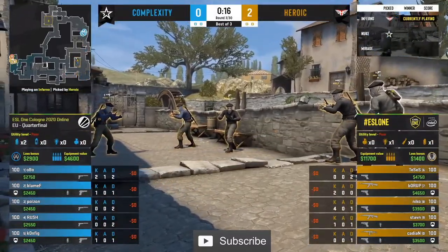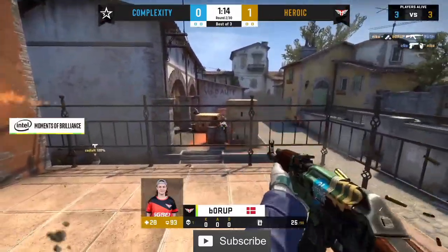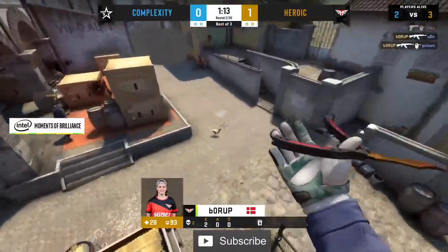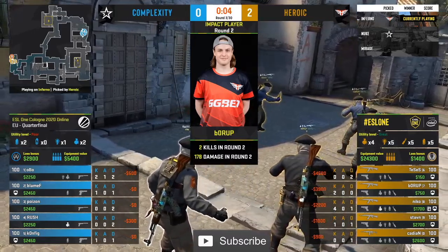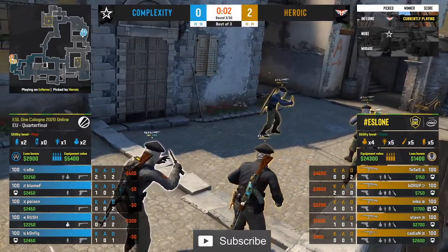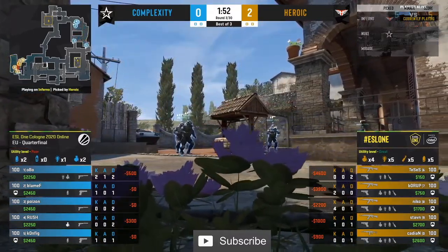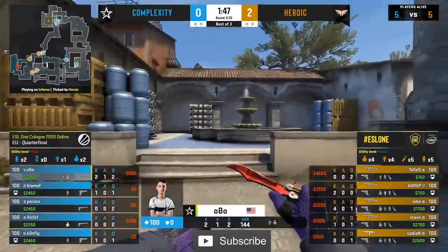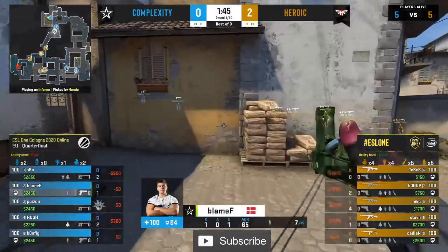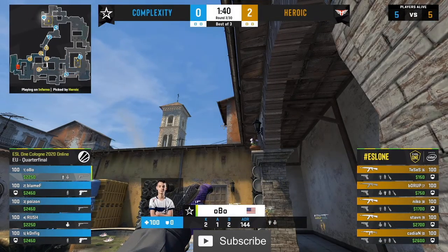2-0. Complexity still have two smokes left over, which makes them deadly. I think Complexity have set the tone for how they want to approach things against Heroic just from that pistol round — quite aggressive in their face. If you don't allow Heroic to have the setups with the strategies and play out their mid rounds, and you just force them into individual duels and multi-kill battles, that's where Complexity really should have their number. Rush is the man who has to pick up all the slack — he has to be completely supportive, keeping everybody calm. He's the most experienced member on the team.